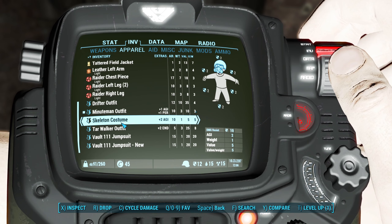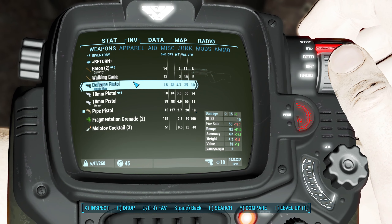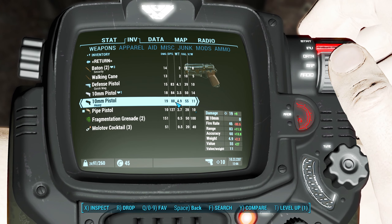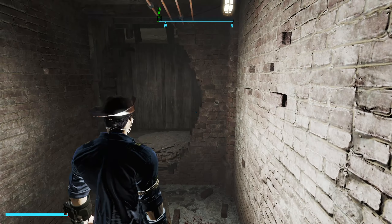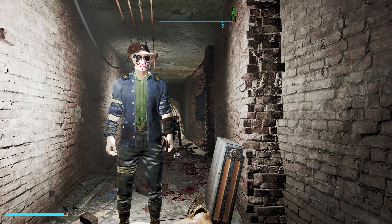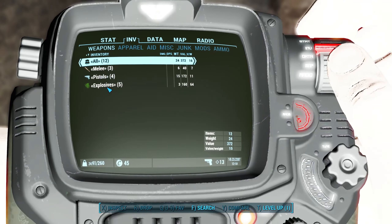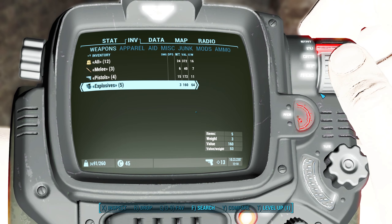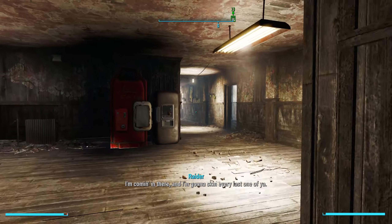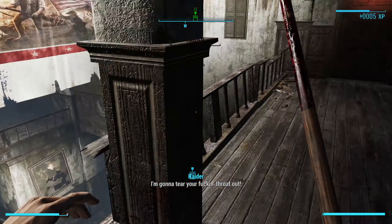Skeleton costume — I tried that before, I think that might be a female-specific thing because it only gave me gloves last time I tried to use it. Let's just beat people with a cane. Look at our Pip-Boy — this is a really nice looking Pip-Boy model too, the black Pip-Boy with a kind of red trim. This looks really cool.